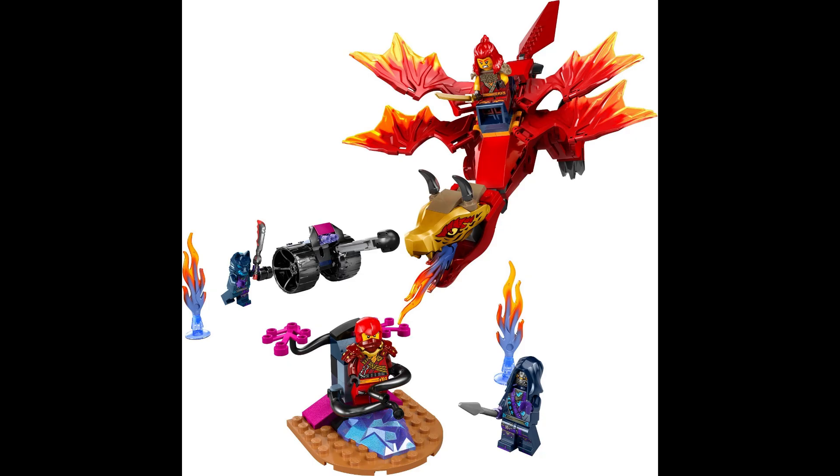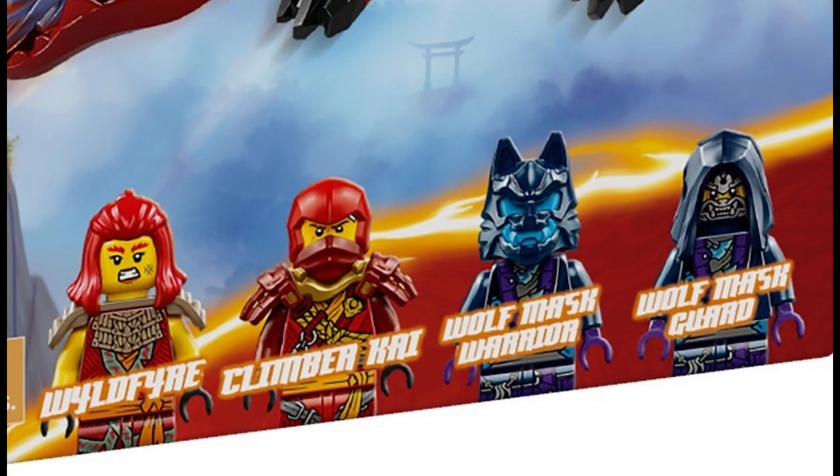Next up we got a 4 plus set, 71805, Kai's Source Dragon Battle. This set will retail for $38 US and come with 4 minifigures. The minifigures included are Climber Kai, Wildfire, a Wolf Mask Guard, and a Wolf Mask Warrior.